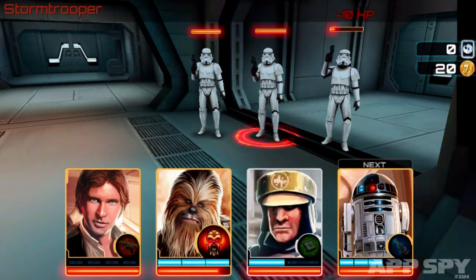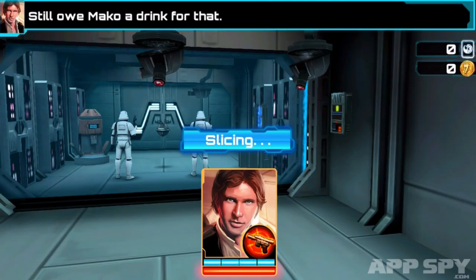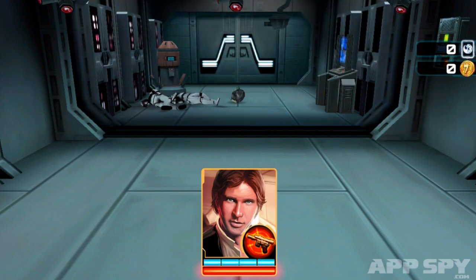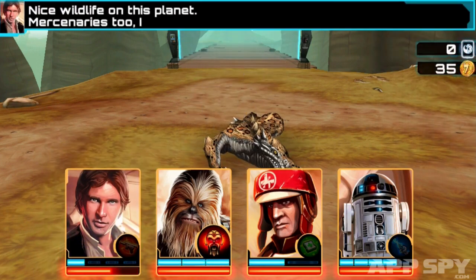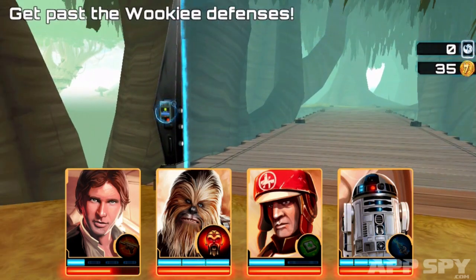Unfortunately, we were quickly disappointed. You start by battling your way free of a Star Destroyer's detention block. Thanks to some pleasingly stark lines, this environment looks decent as you're pushed around its corridors. However, when you advance to exterior locations like the Wookie homeworld of Kashyyyk, the visuals become muddy and rough.